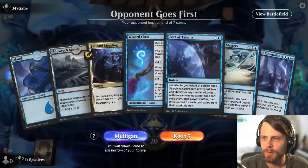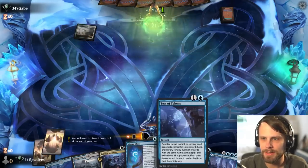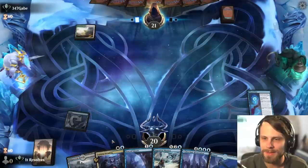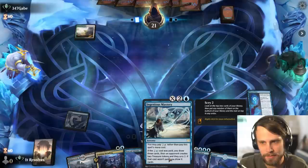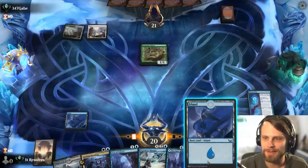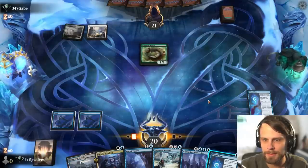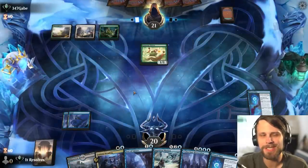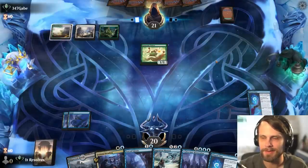Here we are for game number one. This is certainly an interesting hand — I think we'll keep this. The question becomes: do we want to play the Wizard Class turn one or leave up the Test of Talents? We got the island, which will help us out. We don't get to play the Faithful Mending off of this hand, but we do have the Ingenious Mastery which can draw us some cards. What's the likelihood of them having an instant or sorcery spell? Probably not very high — the second Wizard Class doesn't do much either, so I'll just leave this up just in case.